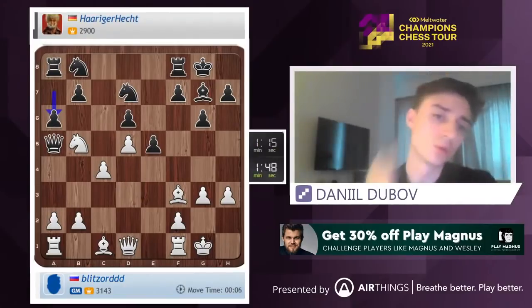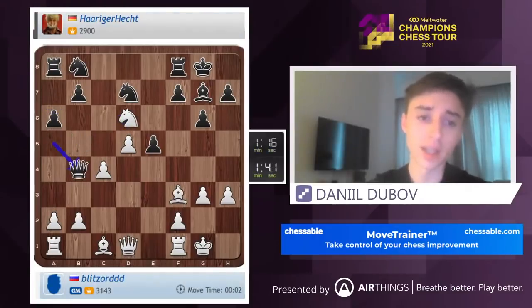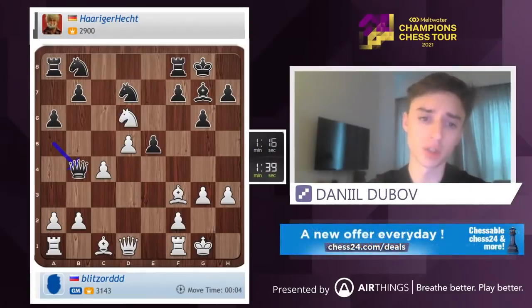So I can also include bishop d2 here — bishop d2, queen b6, bishop e3, knight c5. That doesn't lead anywhere actually. He plays queen b4 — exactly, that's what I'm talking about.